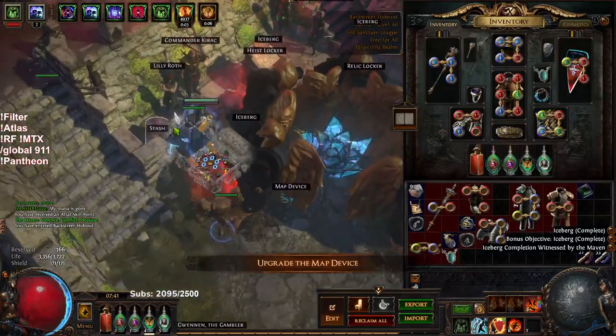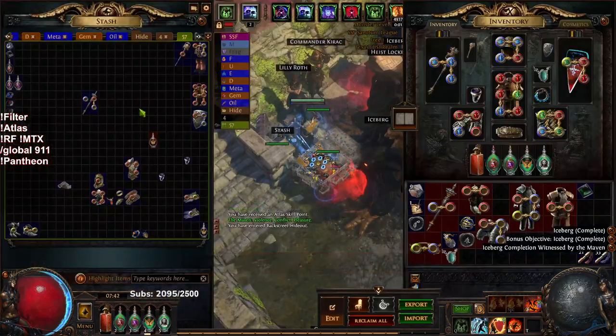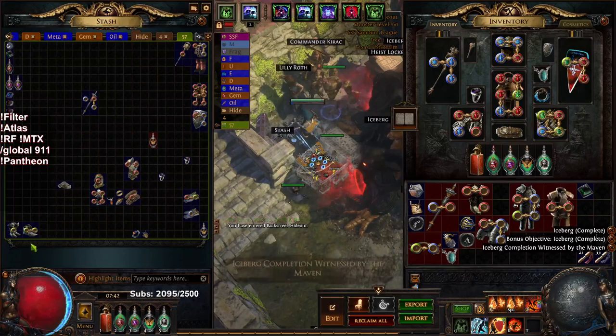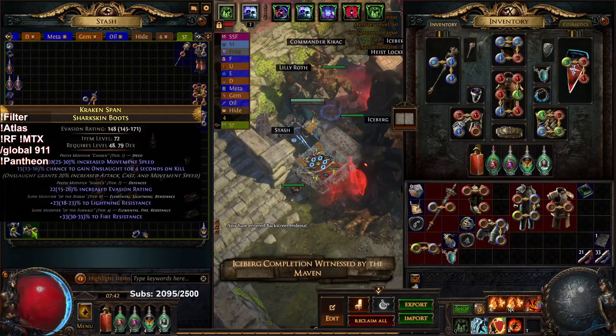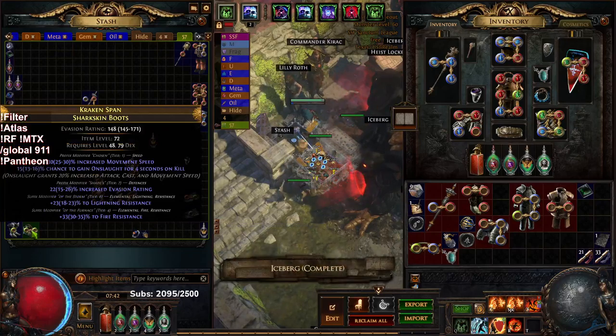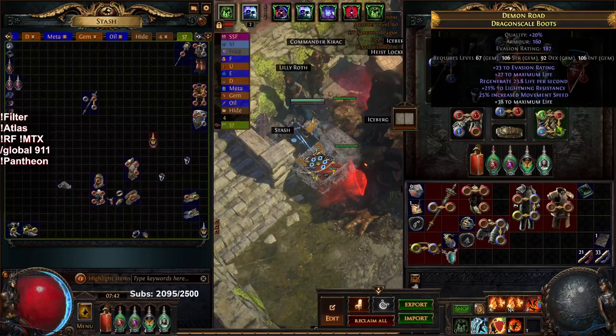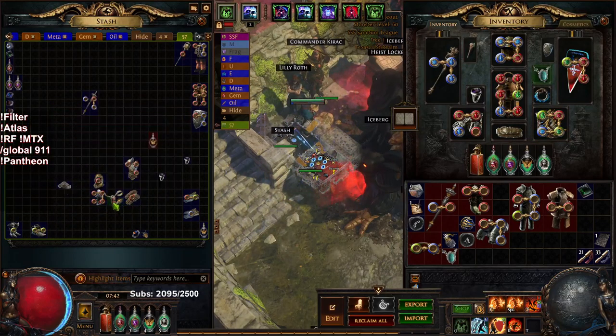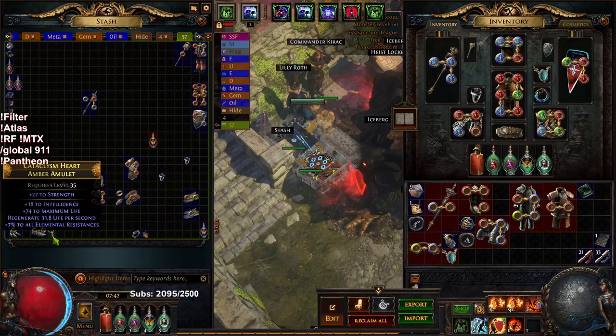That's pretty much the character. Kind of showing a little bit of gear that I've unveiled that I kind of want to use. There's really just these boots — they're dual res boots with movement speed, onslaught on kill would make mapping a lot faster. I just have to socket them and color them, which really isn't a problem. So these are probably the boots we're going to use. Other than that, I found this amulet, but it's not really very amazing.